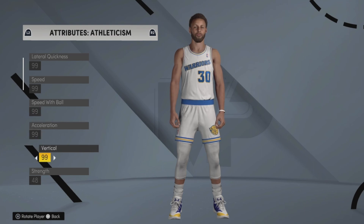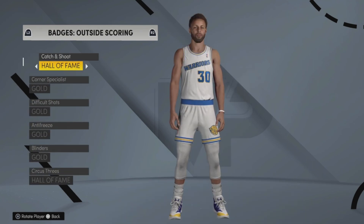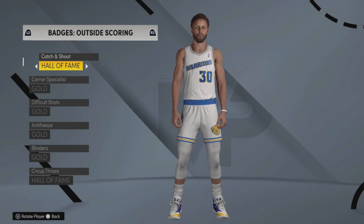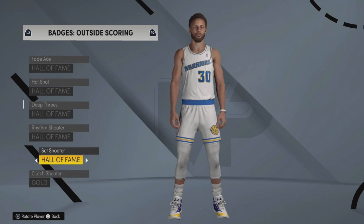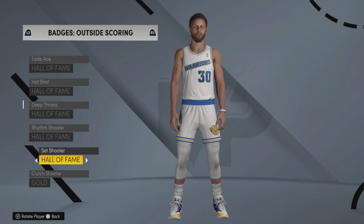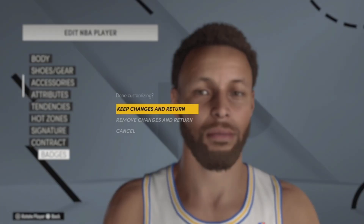Next, scroll all the way down to Badges and click on it, then hit R2 all the way until you get to Outside Scoring. Make everything Hall of Fame for shooting. One more thing — you can go to Features and Settings and make the game speed 100; that's going to make you earn VC much quicker. So now I've made every single shooting badge Hall of Fame.